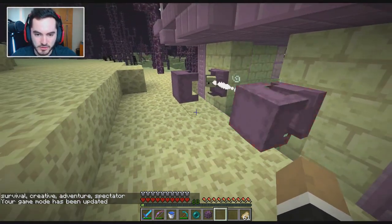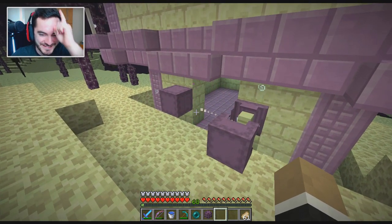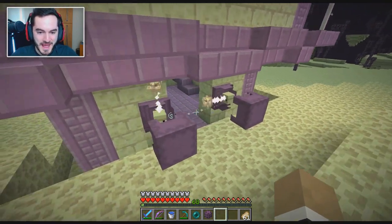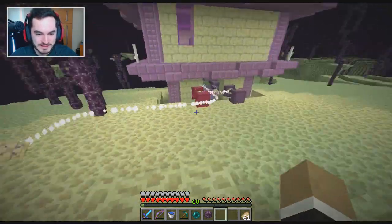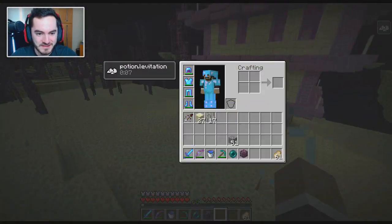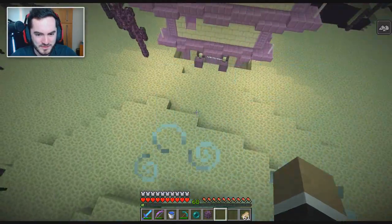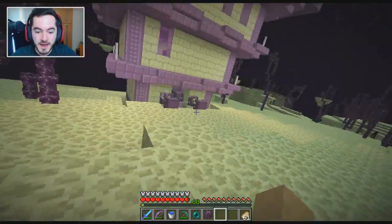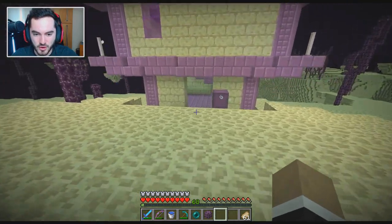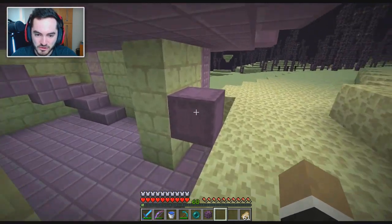First and foremost, new mobs. These guys right here are called shulkers. It's short for shell lurker, and basically these dudes are disguised as blocks. They'll fire these homing projectiles at you, and if you get hit by one, you start levitating. It's a new levitation effect — you can see it in the upper right-hand corner. They'll levitate you, and it's actually kind of useful if you're inside, but if you're outside it can be a little bit scary if you then get dropped. So they disguise themselves as blocks, and when you get near them, they open up and start shooting stuff at you.